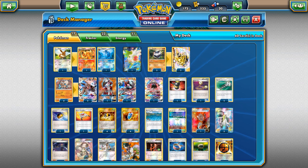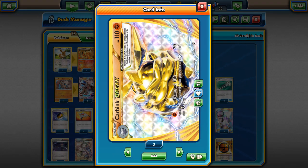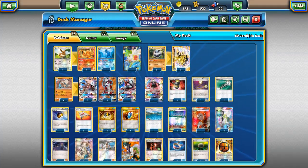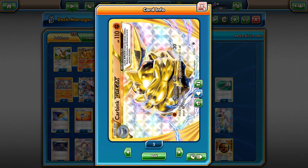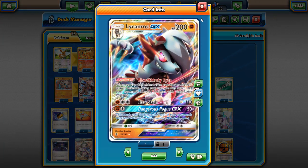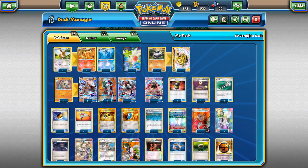To give Lycanroc more versatility and better matchups against energy removal decks, we're running a 2-2 Carbink line. Carbink lets you attach two energies from your discard pile to one of your Pokémon — our way of rebuilding Lycanroc after energy removal. It can attach any energy, including DCE, which is cool. Carbink is a good way to deal with Sylveon matchups and power Lycanrocs back up in the early game.